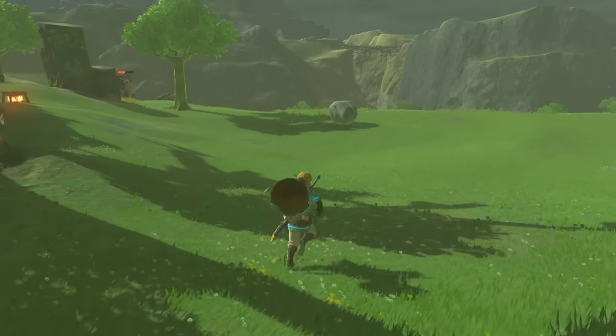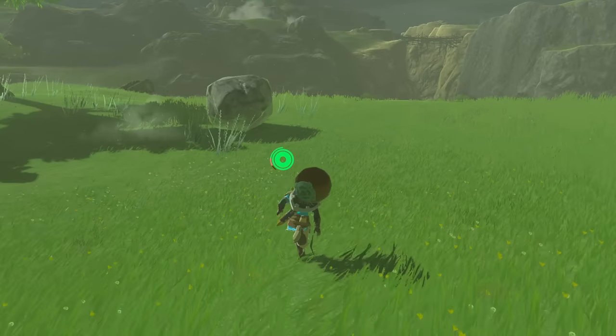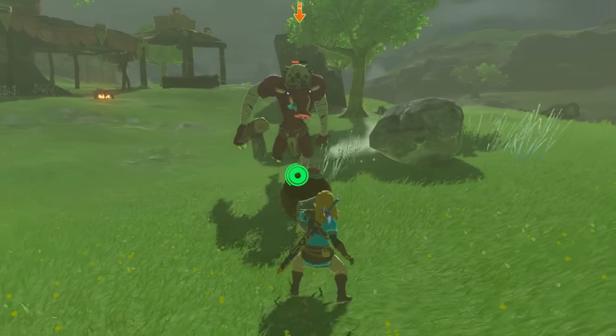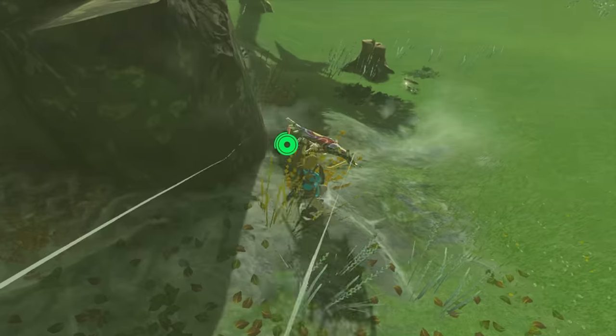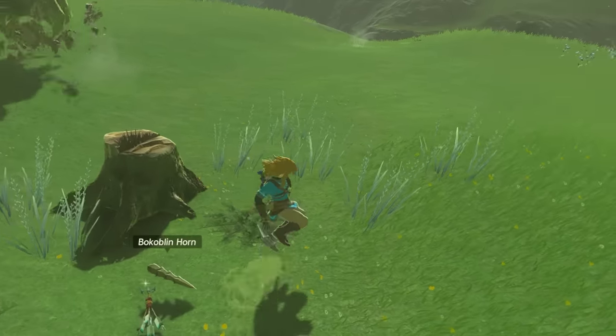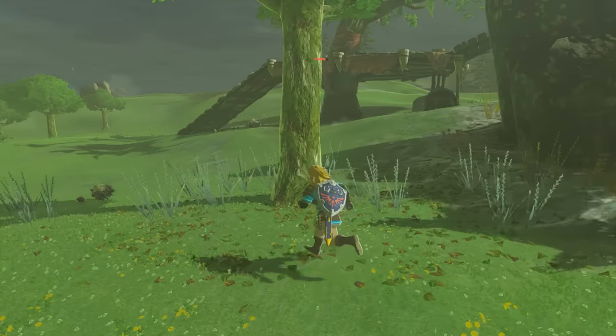This is also good for getting across somewhere — you can do this with regular bombs and TNTs too. Pretty much if you shield surf and get away, you can use it for that as well, and that will instantly explode with no delay. That's pretty much what the time bomb does.